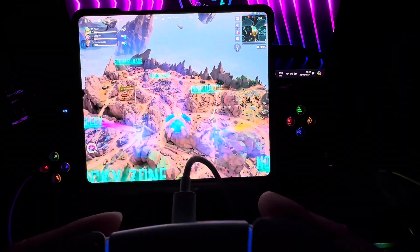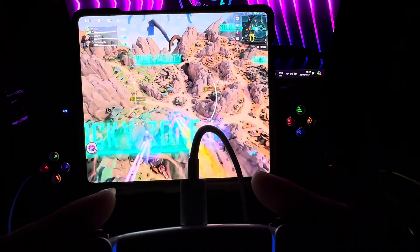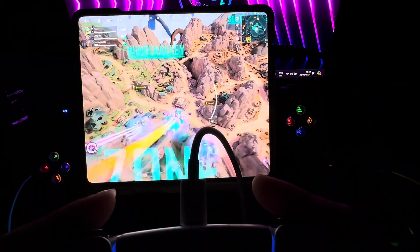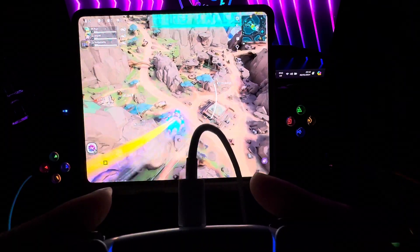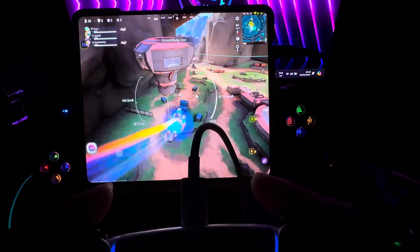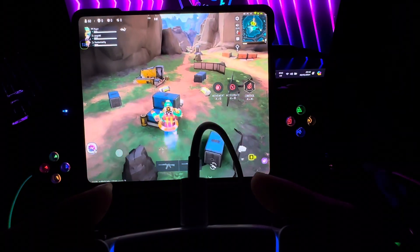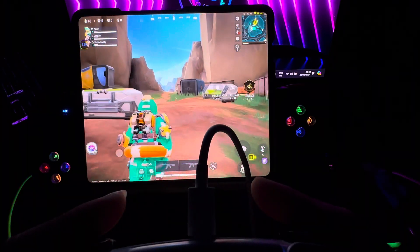Okay, so how do I jump? I pressed the X — it's working with the DualSense controller. Oh, this is so cool. Okay, where did those guys go? They've gone back in. This is cool because I didn't know this was possible. I know this works with — oh, wow.